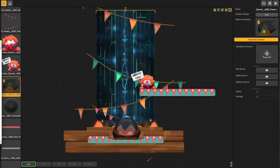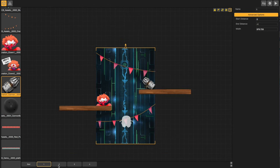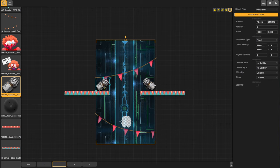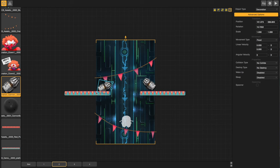Next I'm changing out the cannon. You find it on the left, switch it on the right. Got our cannon — just check it in the different levels and readjust the positions as necessary.